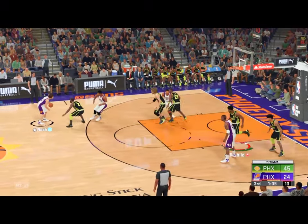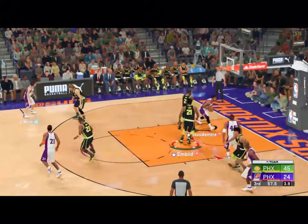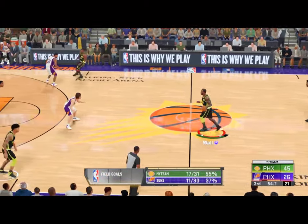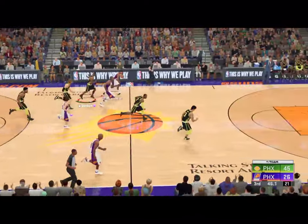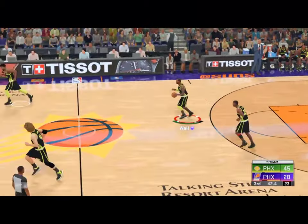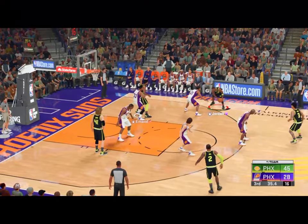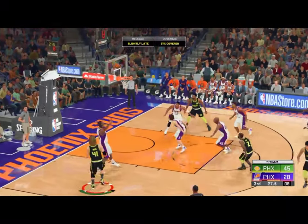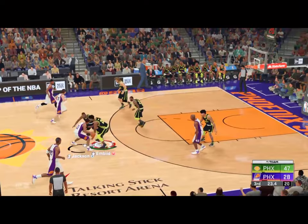Nash outside — that's to Stoudemire. Good, and the assist goes to Nash. The combination of his quickness and soft touch around the rim allows him to pull off shots like that — a lot of players don't have the reverse in their arsenal. It's stolen by Stoudemire — pushing it up, pulls up, and the Suns tack on two more. Phoenix leading by 17. Pass to Nowitzki, here's Embiid. Outside Jordan, passes to Nowitzki, over Hunter — another one falls for Phoenix. How many times have we seen a possession like that today, ending with a basket, coming off a pretty pass?